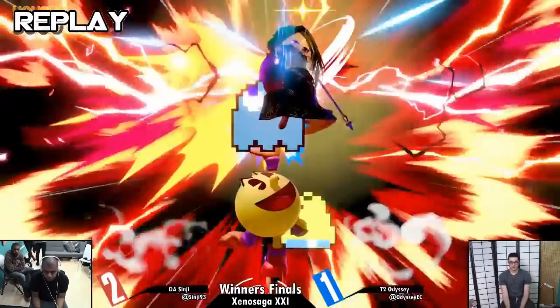Sinji advances into Winter's Finals grand finals. You've got to give him a ton of credit on his execution converting those bell hits — it's not as easy as he makes it look. Pac-Man's a fun character to mess around with, but to do what Sinji does you've got to hit the books. And that's a credit to a player like Odyssey too, who is an insanely good player with really good movement — but Sinji is just such a force to be reckoned with.